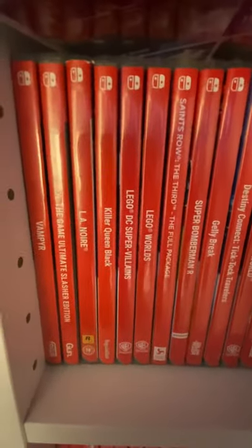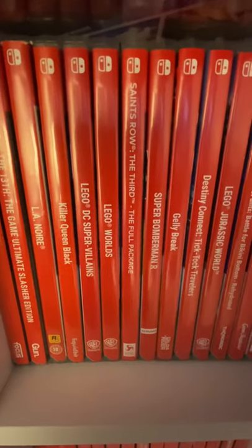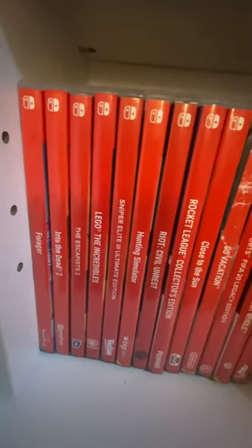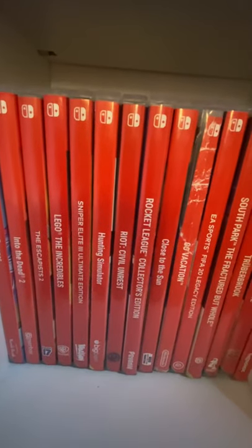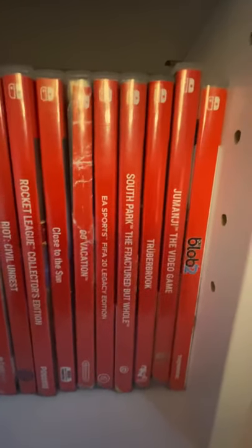And here we've got: Vampyr, Friday the 13th, LA Noire, Killer Queen Black, Lego DC Supervillains, Lego Worlds, Saints Row III, Super Bomberman, Jelly Break, Destiny Connect, Lego Jurassic World, Spongebob, Black Future 88, Saints Row 4, and Narcos. And finally to end this bit down here — I can barely see down there — we've got: Forager, Into the Dead 2, The Escapists 2, Lego, The Incredibles, Sniper Elite, Hunting Simulator, Riot, Rocket League, Close to the Sun, Go Vacation, FIFA 20, South Park, Trouble Bruin, Jumanji, and De Blob.